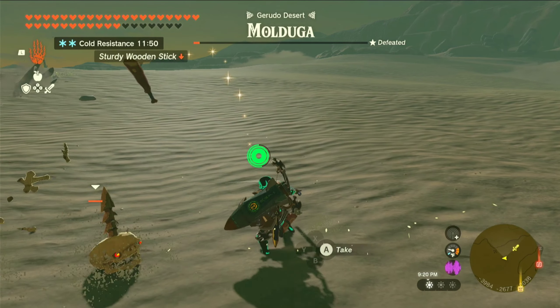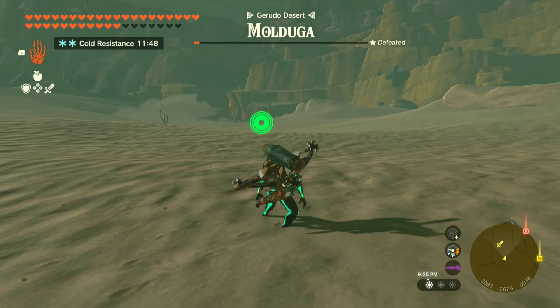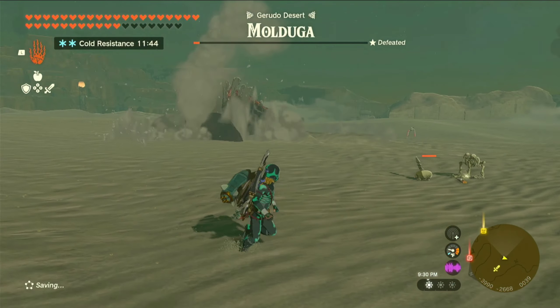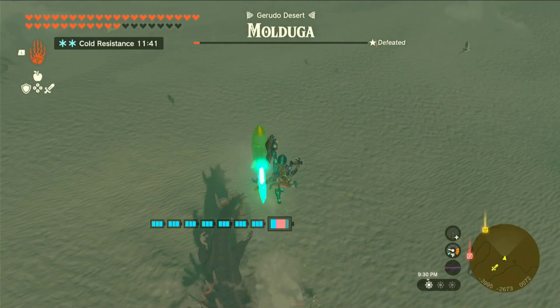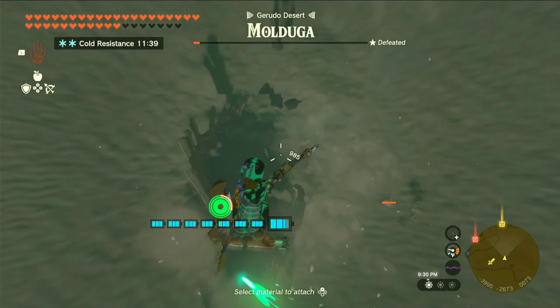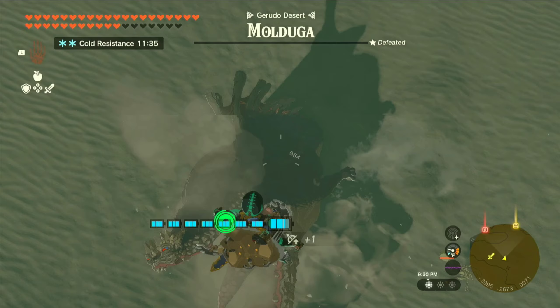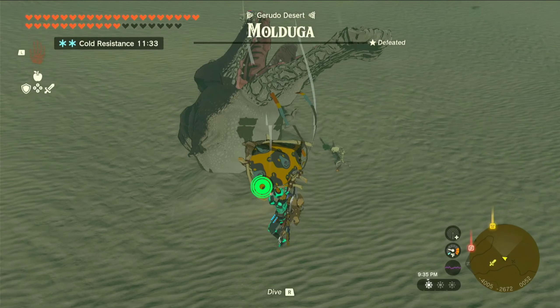When he tries to come up and eat me, I'm just going to take off with my rocket shield to get out of his way. Sometimes it doesn't work, but this time I got up in the air — I'm just going to hit him one last time and this guy is done.